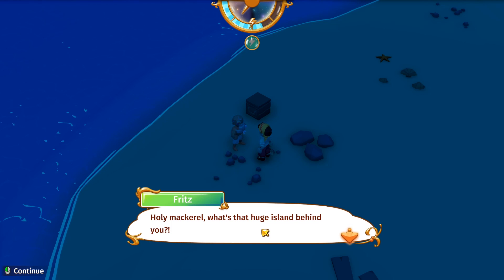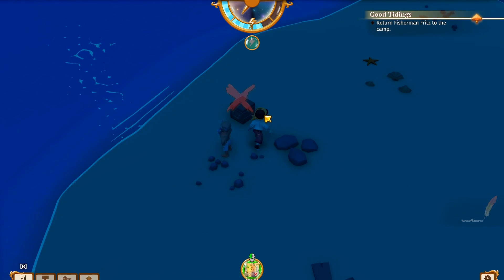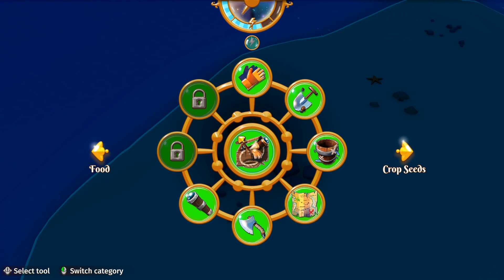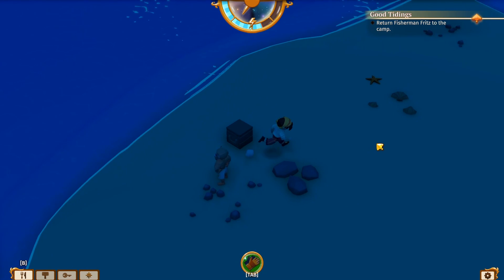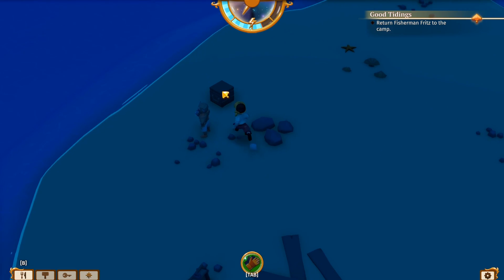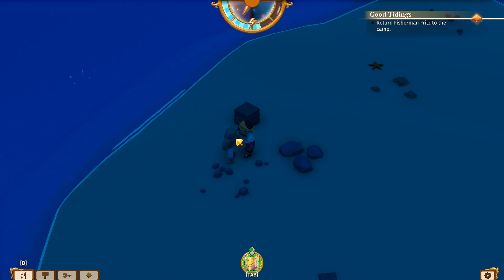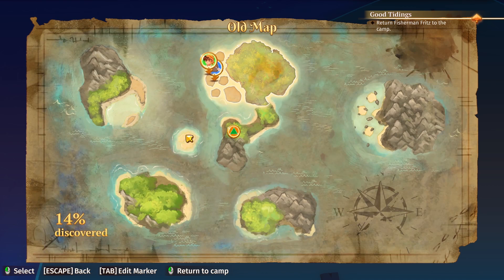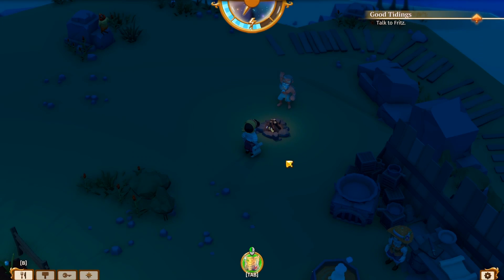Oh look at that — there he is! "Leave me alone, you crazy beast! Oh, what's up? I thought you were that ghastly parrot! Holy mackerel — what's the huge island behind you? I haven't even noticed it before. Let's make our way over there, we'll make up with the rest of the crew and set up camp." We found Fritz! I can't check the box for some reason — that's weird. Maybe there's something in it he'll bring back to camp. Let's head back.